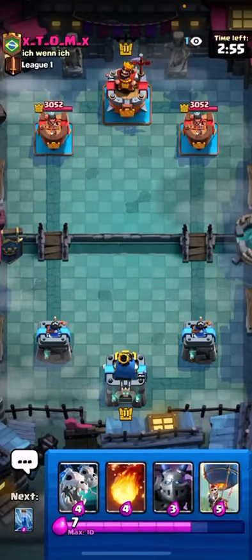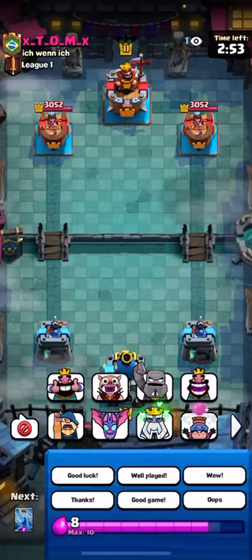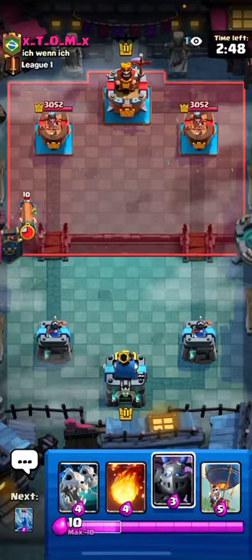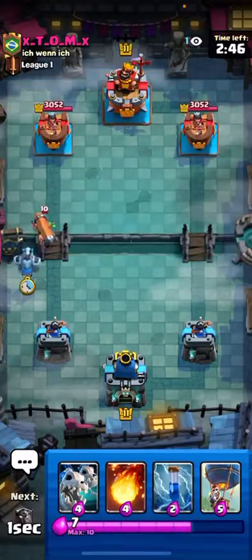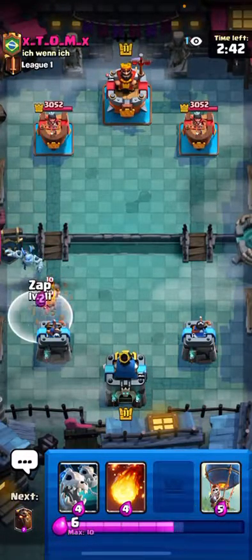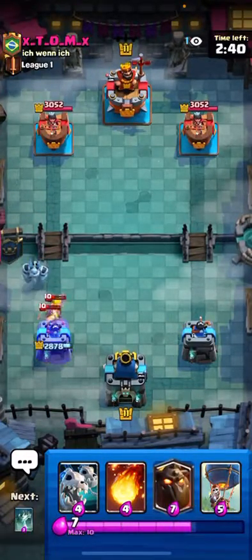Alright, so we're going to be playing Lava. I'm not sure what he's going to be playing. I'm just going to sit here for a minute. Okay, he's going to Battle Ram. I'm going to put a Zap on top of that. Hopefully it stuns it a little bit.